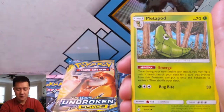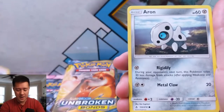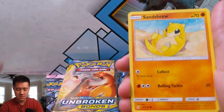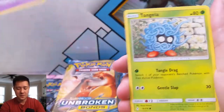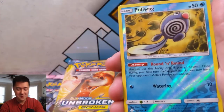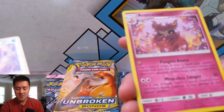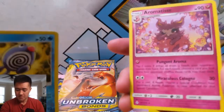Let's jump into our first pack. We got a Metapod, a Cogagus Trap — I still feel like this card is really bad but I see it used. We got a Ghastly, Tangela, Venonat, a reverse Polliwag with nice art, and an Aromatisse for our first booster pack. Not bad.